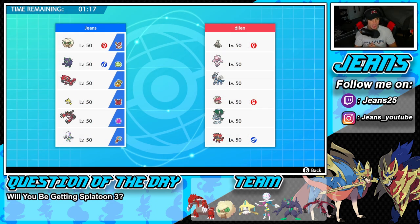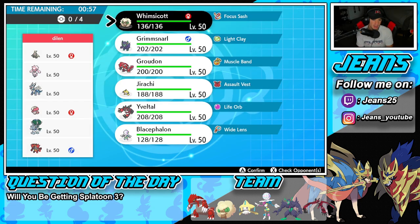First battle coming at you guys, and we're going up against a Diancie team that I just showcased on the channel — I think it might be this exact team, really really close to it. Hopefully this guy is a viewer to the Jeans channel — if you are, huge shoutout to you. We're going up against Diancie with Dialga, Ice Rider Calyrex, Incineroar, Amoonguss, and Dusclops. We definitely got to bring in a Pokemon like Whimsicott.